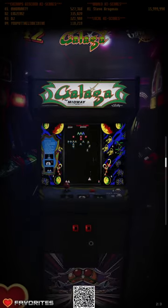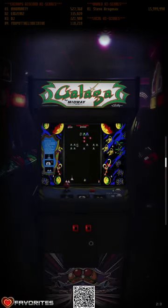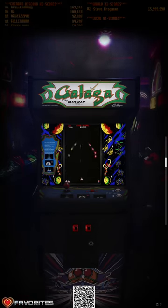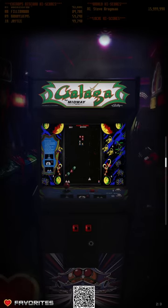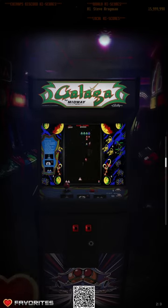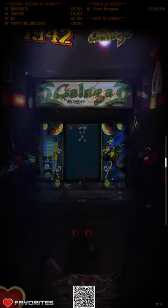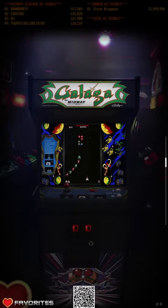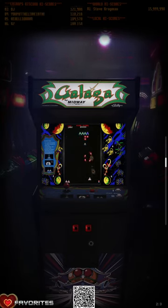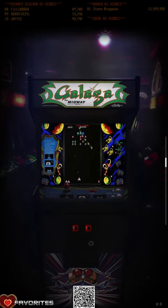So the one I'm going to test with is Galaga. As you can see, the local high score at the top of the screen — there's nothing, no score at all. At the bottom of the screen you can probably see a QR code. If I were to scan that QR code when I achieve a high score at the end of this game, which hopefully I'm about to show I can do, I'm going to record the game and then save a high score. It will then create a local save file for me from the MAME data and then it will appear in the front end very shortly after I quit the game.